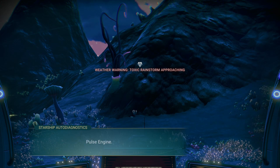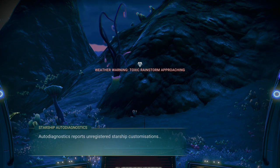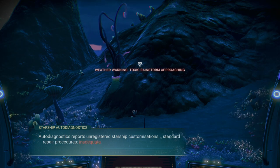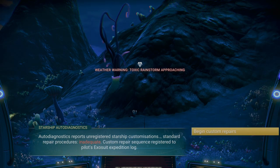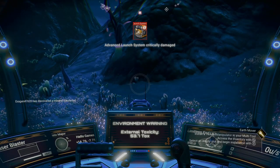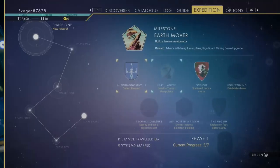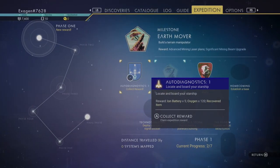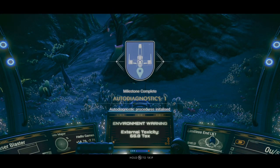Launch thrusters offline. Pulse engine offline. Unregistered starship customization — so we can't do the regular repairs, we're going to have to do a custom repair. That's how they change it so it's not like a normal playthrough. Let's collect our reward. Milestone complete — we got a nice little badge.